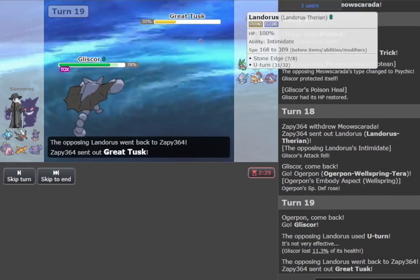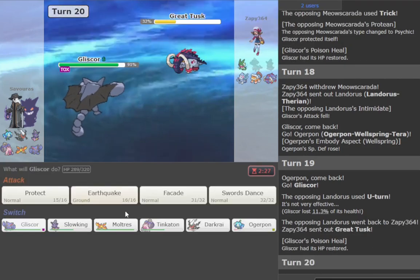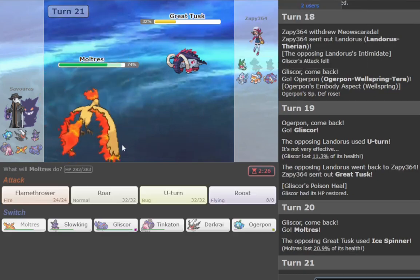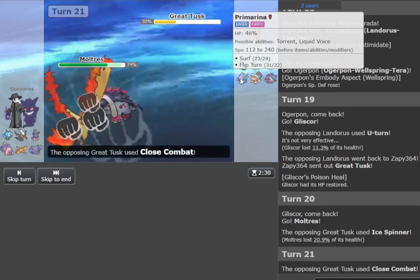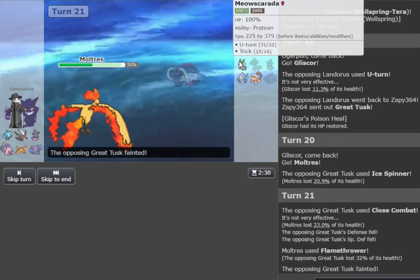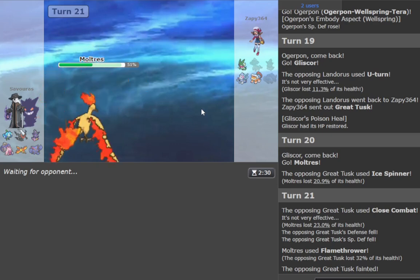Raging Bolt is dealt with. I won't need Slow King for Primarena and I don't really even need it. Choice Scarf confirmed, so we're going to stay in and Protect — see what we're dealing with. You want a Toxic Orb? This guy's too valuable because he always walls this Lando. I just like Tera Blast Ice. In that case, I'm definitely switching — I don't want to get Ice Spinner'd by max Attack Tusk. It's going to be good in the Rain; suck the Tusk, really nice for us.